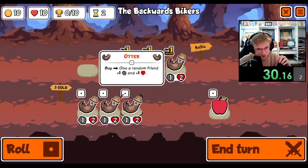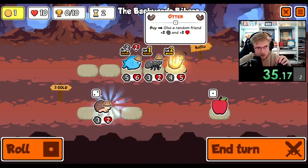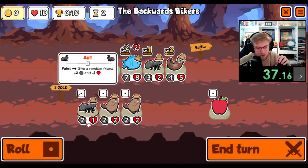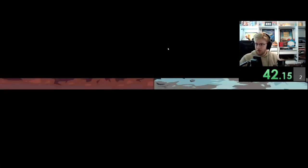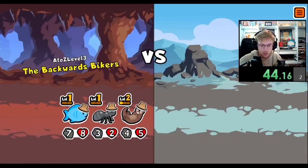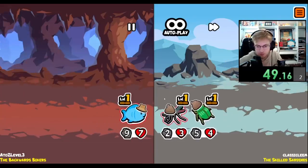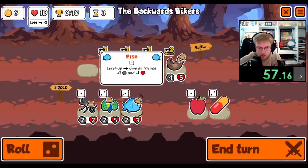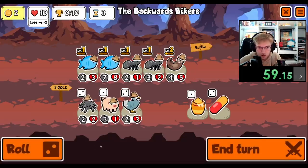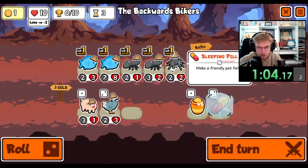That is also wild. I gotta sell you so I don't level you up though. They removed the Giraffe? Nobody told me. Okay, let's level up maybe an ant. You know what? Let's go ahead and sell you. Okay, let's get a Giraffe.